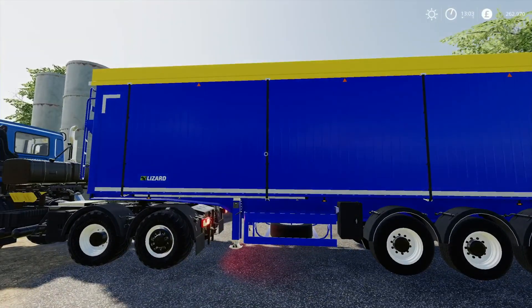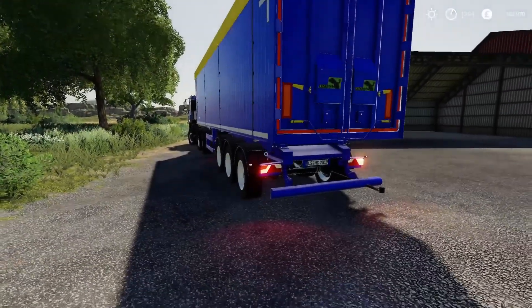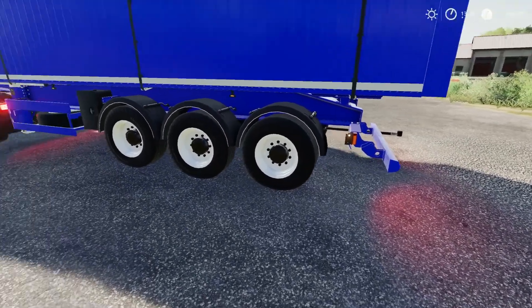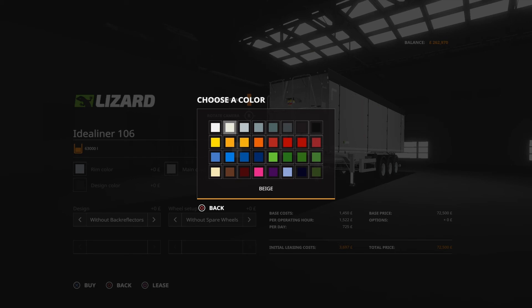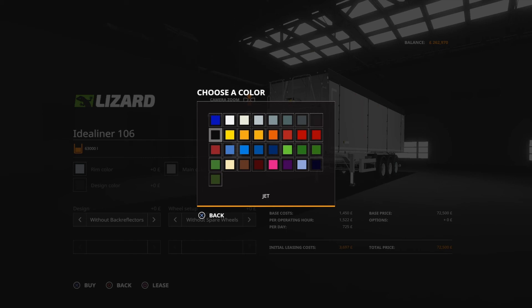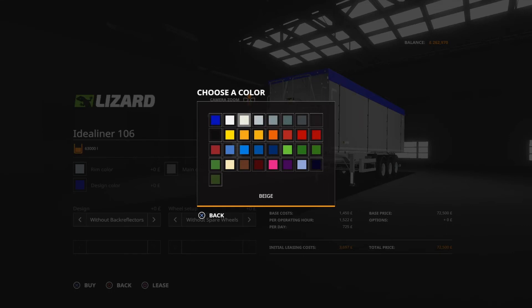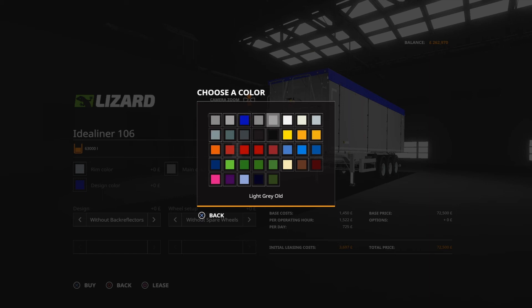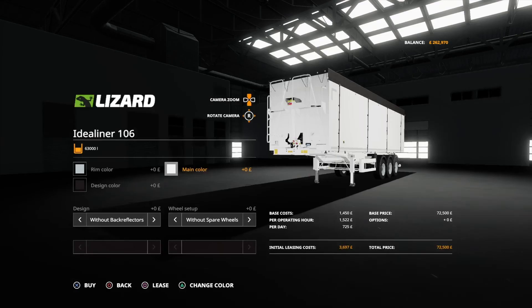You can have quite a few different color combinations - your main color and the design color which is actually the cover. These are free, and weirdly the rims will cost you 200 pounds. The rim colors are all your normal colors. The design color has a few extra ones - the original blue it comes as, then white, beige, silver, metal. Your main color has a lot of extra grays, so if you like gray you'll be loving it - light gray, old white, proper white - that was very bright!